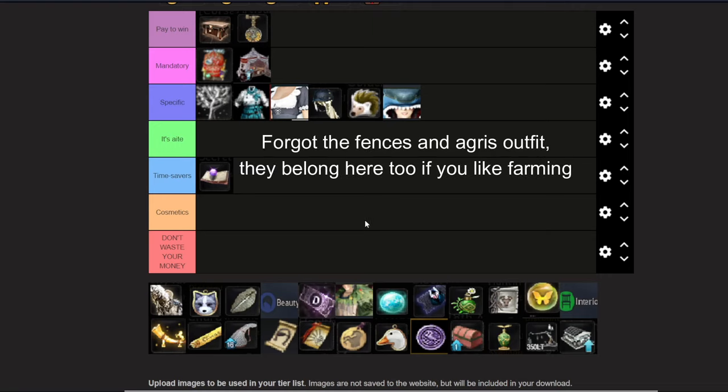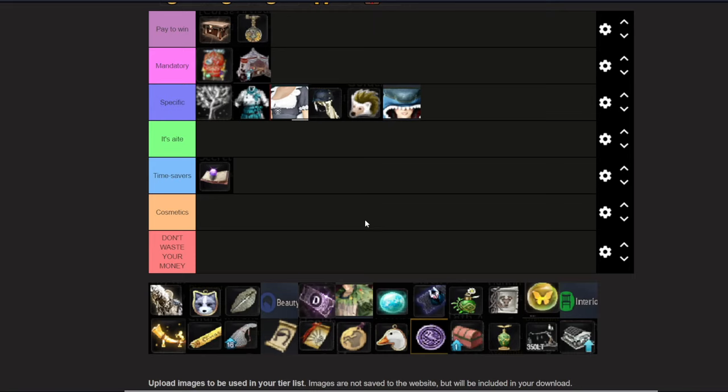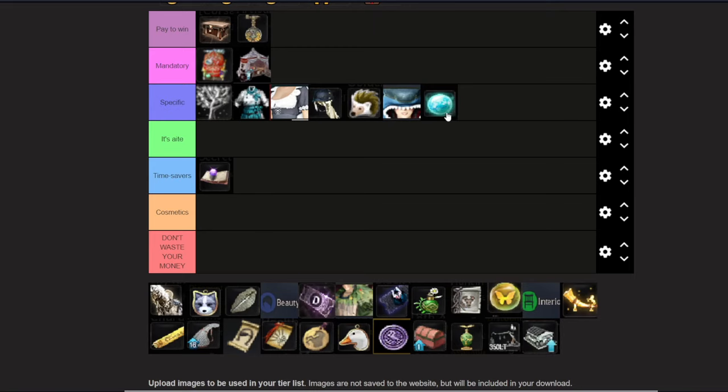The last item I'd put into Specific is Cron Stones. Cron Stones are very good if you want to enhance items because they ensure your item does not downgrade when you enhance. You can buy them straight up but it's not that great — usually you get them by buying an outfit and melting it into Cron Stones. For normal gear like armor and weapons, they make sure the item does not downgrade. For accessories, which normally break on failed enhancement, Cron Stones prevent breaking but the item can still downgrade.